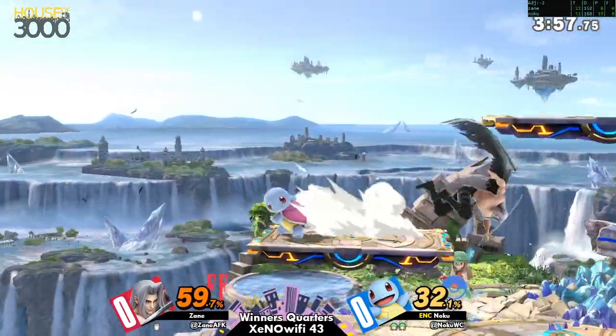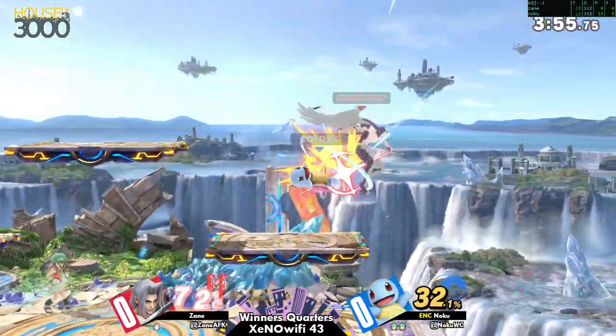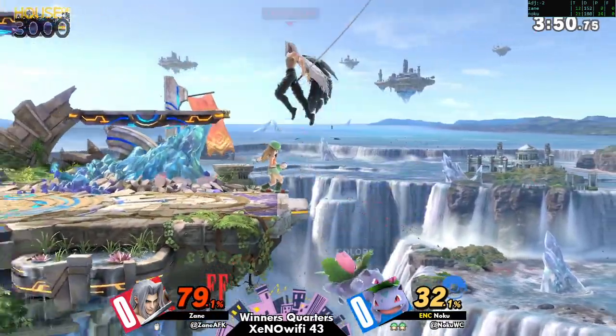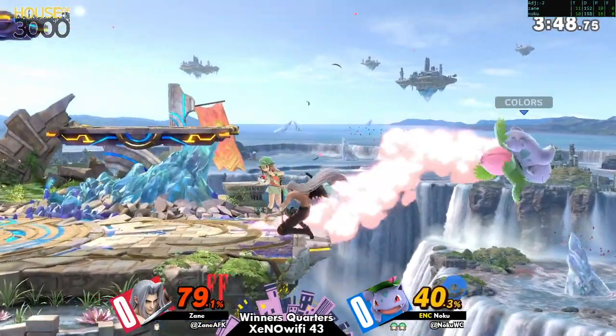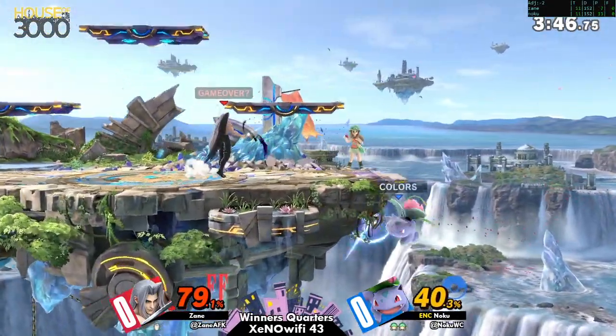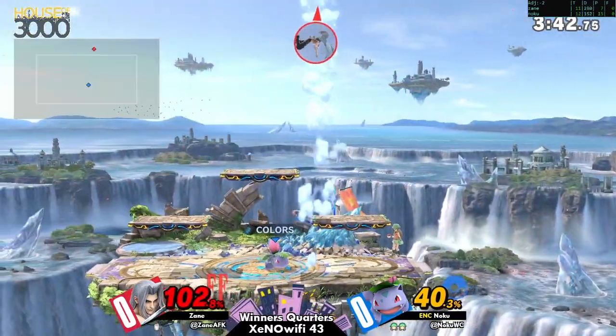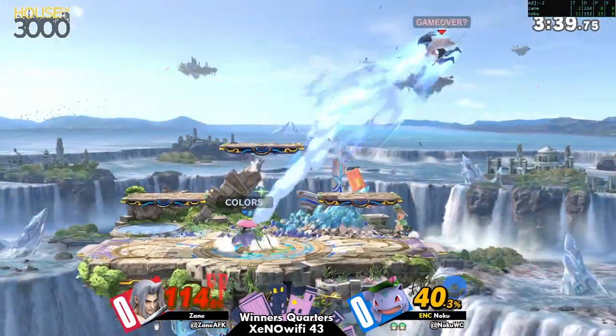Noku could probably just go Squirtle for the rest of this game and take it, as Zane is having a little trouble trying to deal with it. A recovery from deep down there — nice. Very good tool to cover that ledge. Grabbing super dangerous there but Noku gets away with it. Sephiroth is super light.